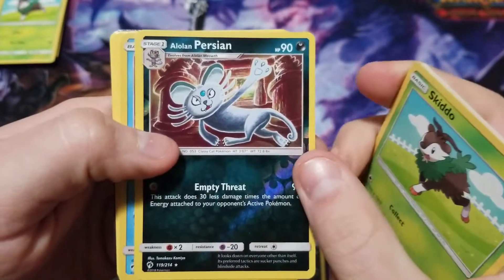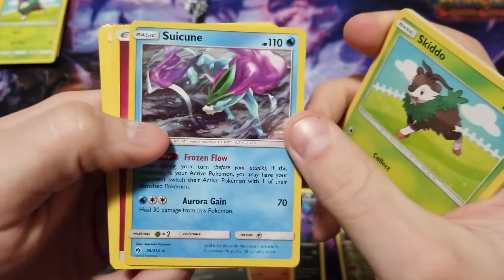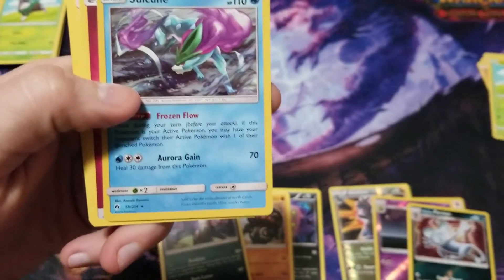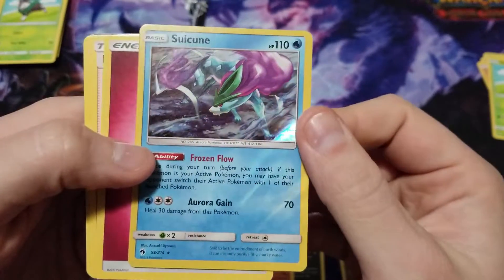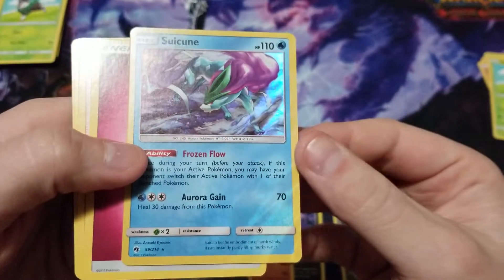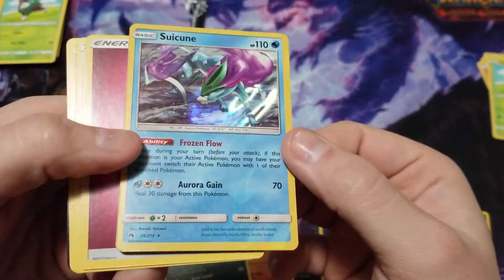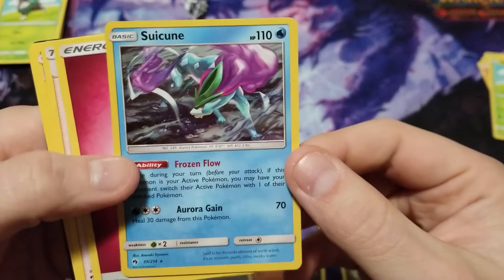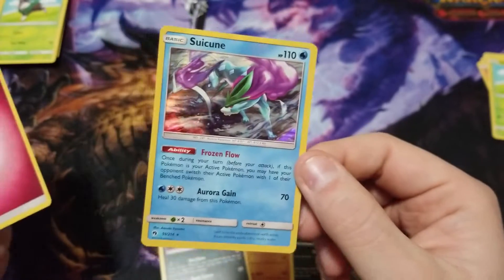Terrible artwork, but it's still foil. Oh, there's Suicune — there we go! I have not gotten him yet. Oh, and it's a foil! I didn't even see that. I'm looking at it just right through the camera — it looks like a regular card until I shift it, and you can see the foil down here. That's awesome. I love Suicune, and I barely have any of him.